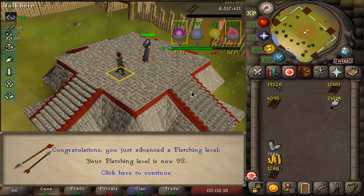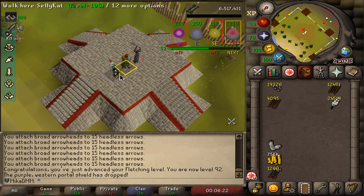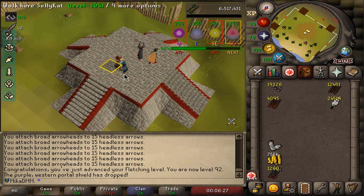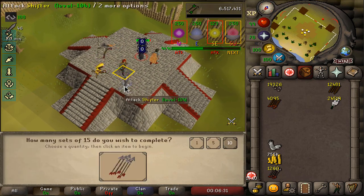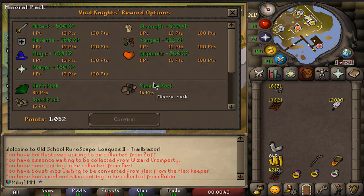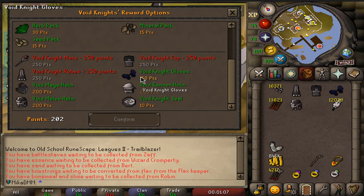We're starting this video off with 92 fletching and we're currently around 700 points in pest control. We need to get to 1050 in order to buy full void melee and range, and that's going to be very useful when we do TOB. A lot of hours later, we are finally able to buy ourselves the full void and we also buy a ranging helm.